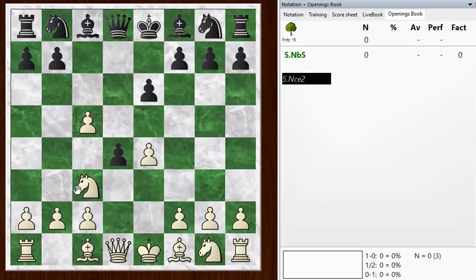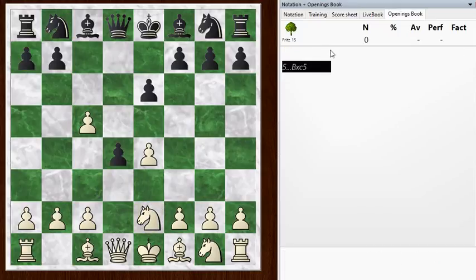The knight could go to b5. It's defended by the bishop, so the queen check doesn't win a piece. The knight can sit there. But black can kick the knight with a6, and the knight can hop into d6. So it's a playable line, just a little bit complicated. The knight to e2 is okay as well. We're just out of the opening book.